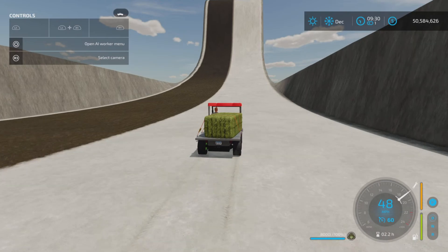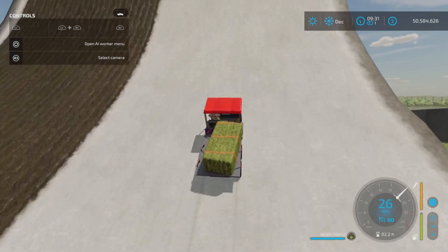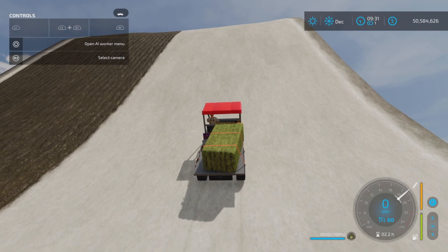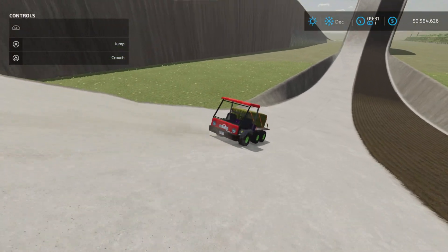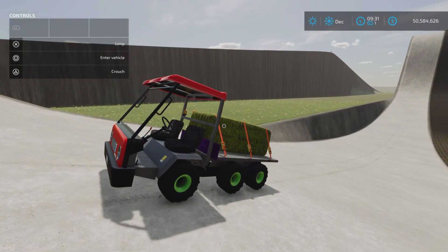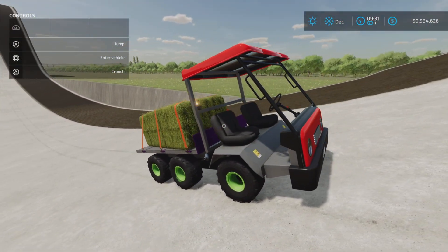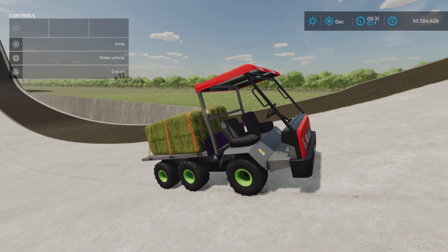The next hill is really steep and we're definitely going to stall out on this one — and there it is. That's the Lizard Minor 6x4 by Sluches Modding: 8.01 megabytes to download, seven slots on console, a neat little unit that's pretty versatile and handy around the farm.